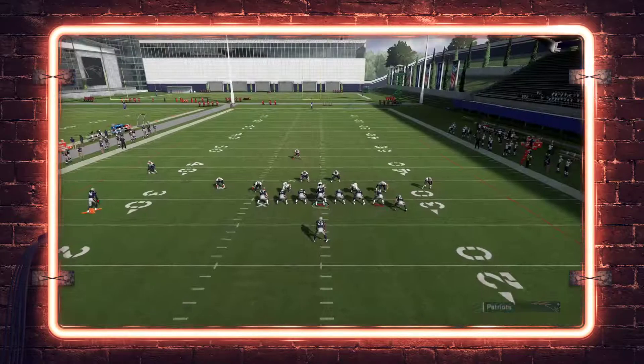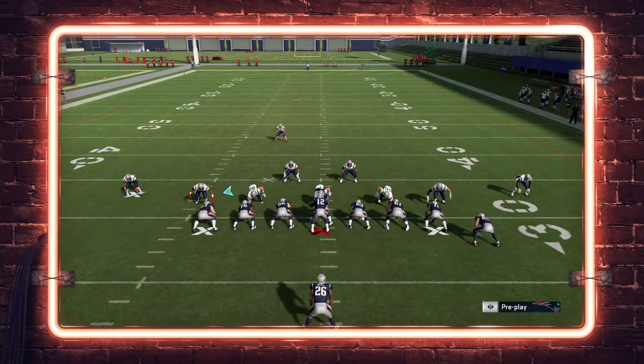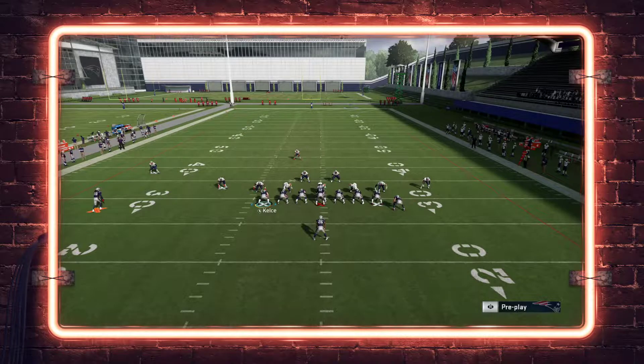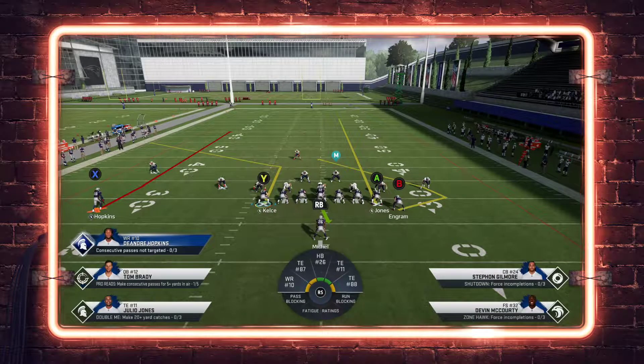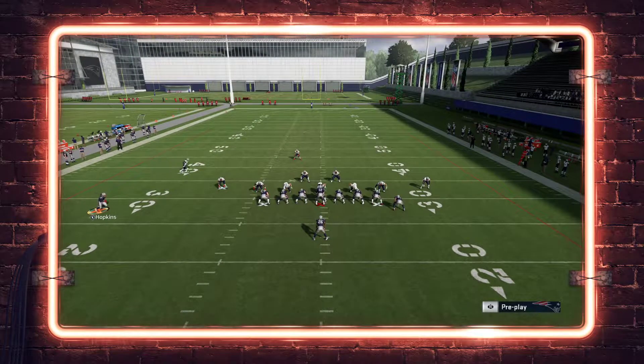This is something you can do against cover three — it does require a hot route master setup. Corner route to the Y tight end, smart route it, block the running back, streak the A tight end, angle route the B tight end. The angle route to the B tight end serves two purposes: if they zone blitz you, the right inside side of the field is open near the seam. It's also a good man beater, in addition to the corner route, if you catch your opponent in cover one. Kelsey pulls down the outside third against zone but is also good against man coverage in cover one or cover zero.